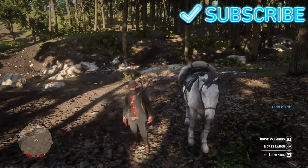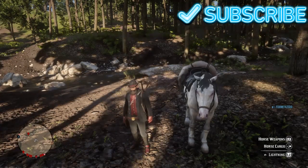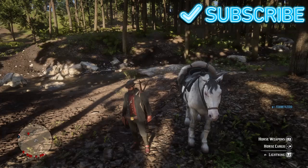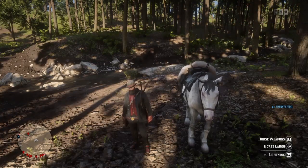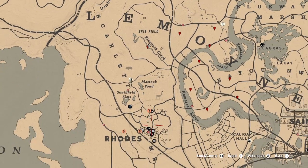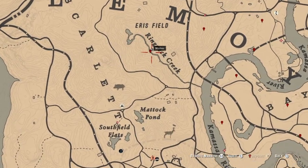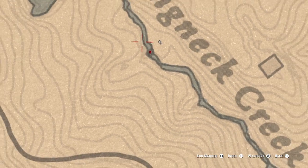Hey guys, Frankie four zero back with another Red Dead Redemption Online video. Today I'm going to show you guys a little glitch exploit type deal. We're at Ringneck Creek, just north of Rhodes, and see where my mark is right here — that's where you need to be, about right in the middle of the creek.